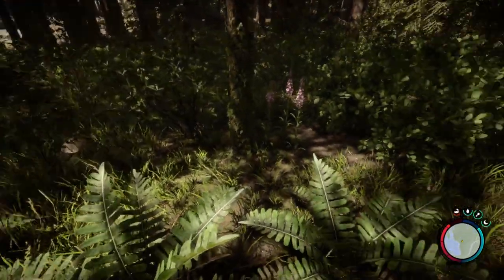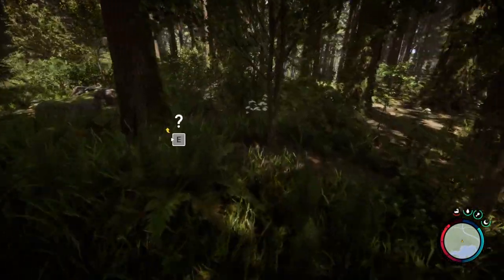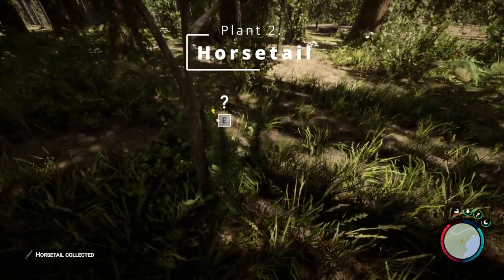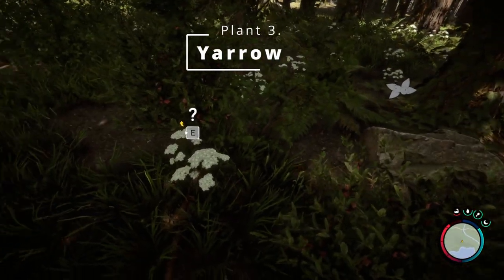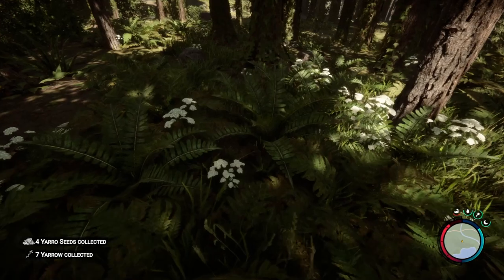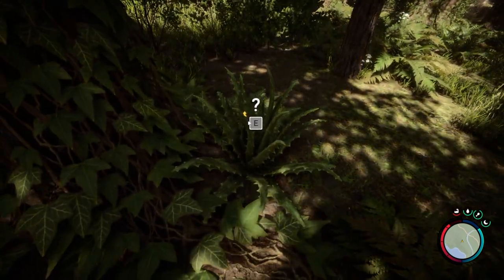The first one we're looking for is fireweed — it's easy to find because it's pink. The second and third one are here together: the second is horsetail, which is quite easy to spot because it sticks out of the ground like this, and the third is yarrow, which is this white plant here. These are all relatively abundant in this location, but we are missing one other ingredient which is also here, which is the aloe vera.